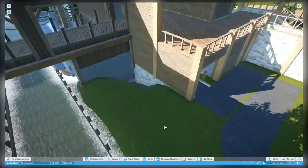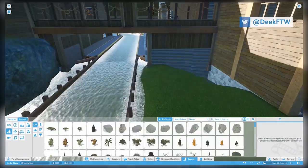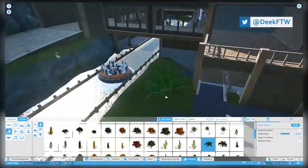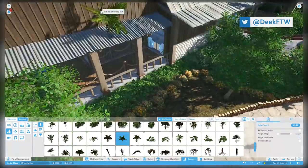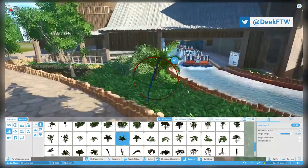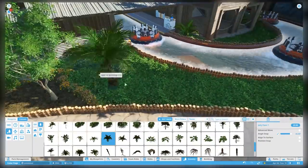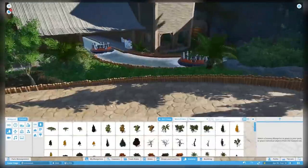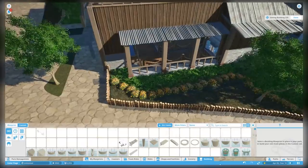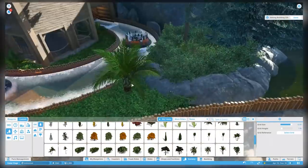Welcome back to Cedar Flags. In this episode we're going to be working behind the Alpine River Rush station building near the queue, connecting it all up and actually launching the ride. This episode is special for a few reasons — the first is that we got the adventure pack, which gives us a lot of cool new things. I'm really excited for the foliage.